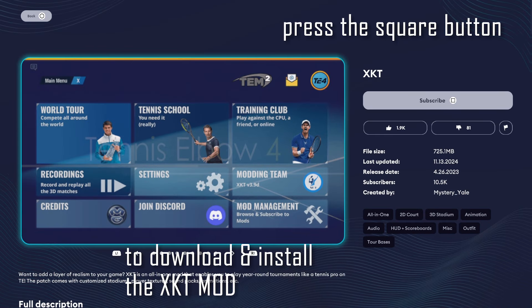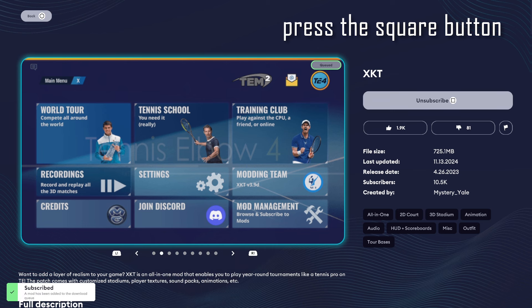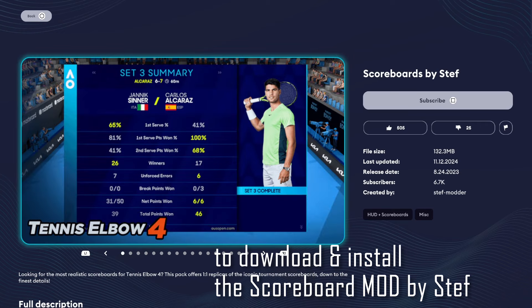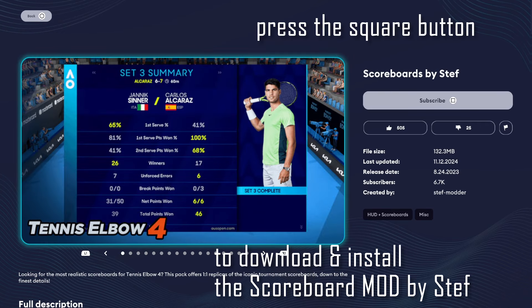Don't worry, the mods are free to download, so you don't have to pay anything. Now select the second mod and press the square button again to subscribe and install the mod.